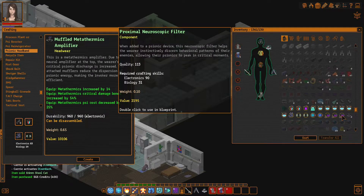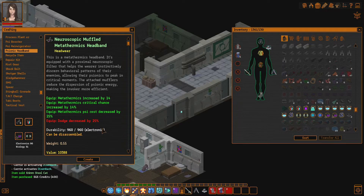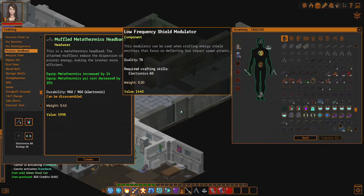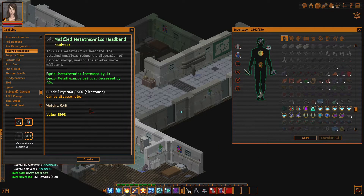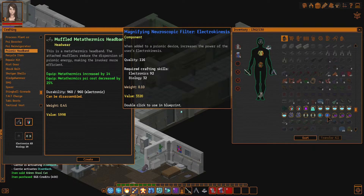Proximal Neuroscopic Filter — that sounds like a fun time, but it is not. It sucks. It's for dodge — nobody got time for dodge. It's curious that the psycost doesn't get changed — it's not showing the psycost being different, so I'm not really sure what that is. Electrokinesis for Neuroscopic Filter — electrokinesis damage is increased but dodge is decreased.